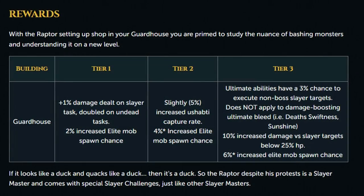The Tier 1 Guardhouse will give you a plus 1% damage increase on every single Slayer task, which is doubled to 2% against undead creatures. It will also give you a 2% increased chance to spawn elite Slayer mobs during your task.